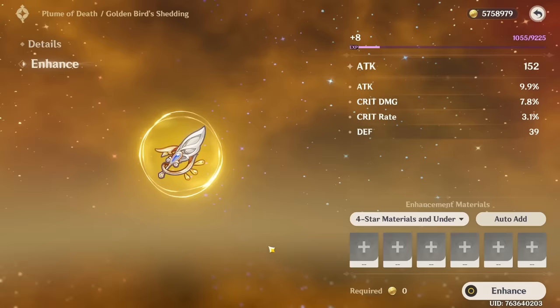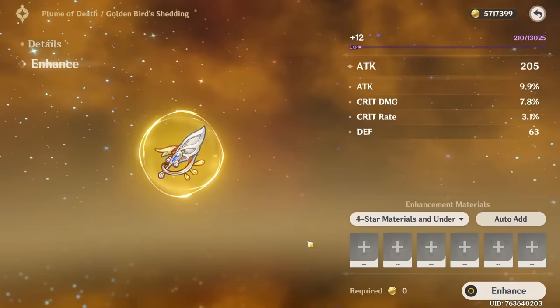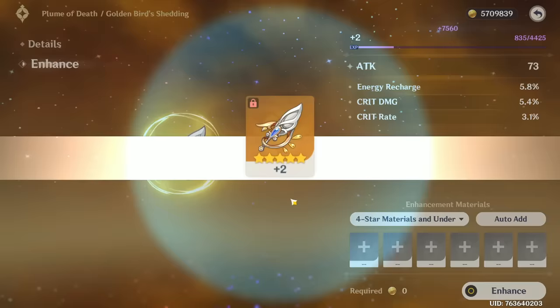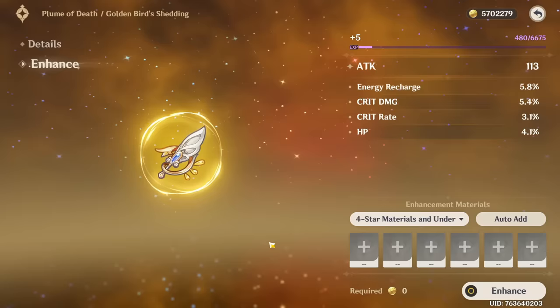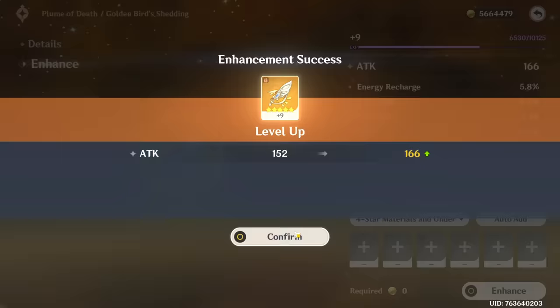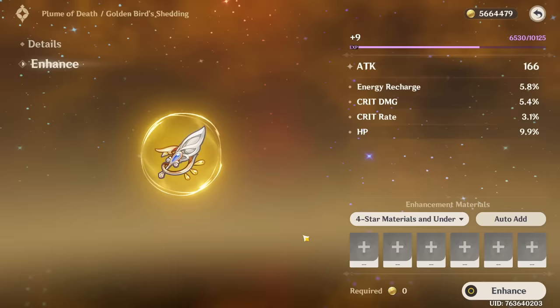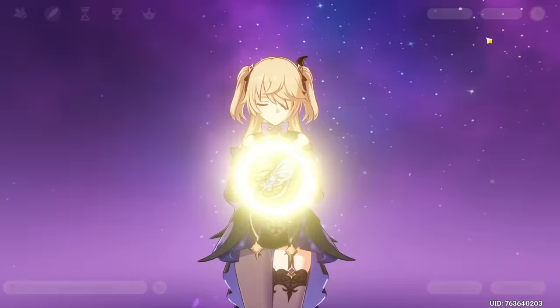I don't think I want to level this anymore - let's go for this one. The last roll could be attack percentage, elemental mastery - HP percentage is not what I asked for but it's fine. You didn't roll any crit stats last time so now please only crits - no. Admittedly this could be a Furina piece but this is Fischl's episode. Third chance maybe - I'm already running out of lower level artifacts.